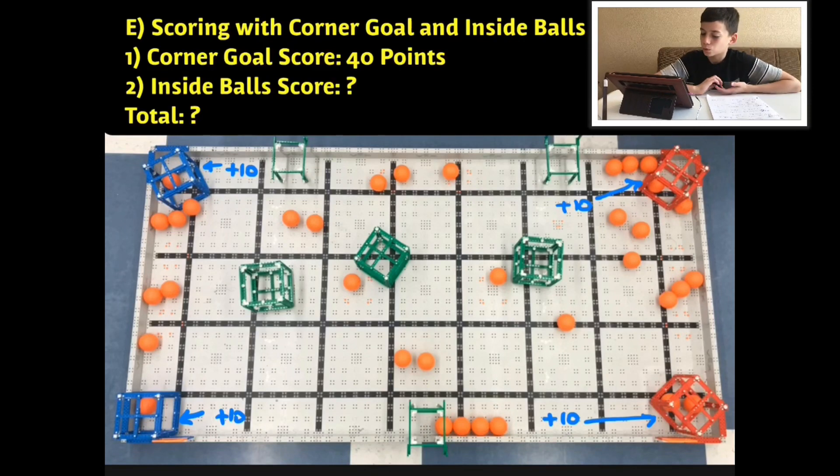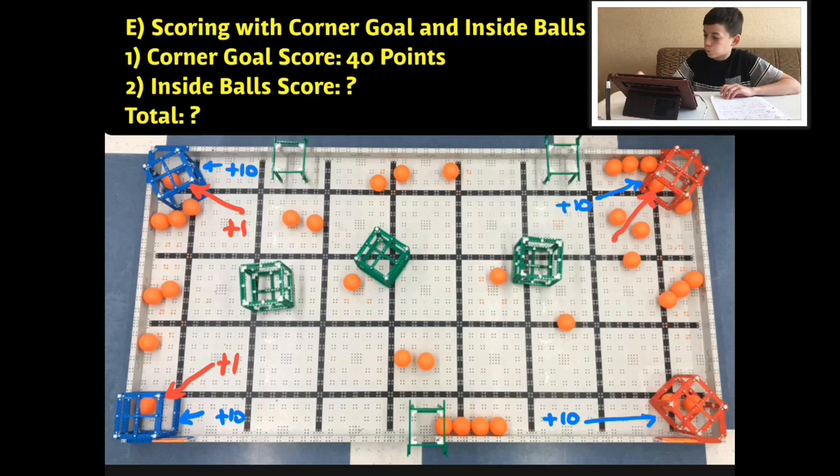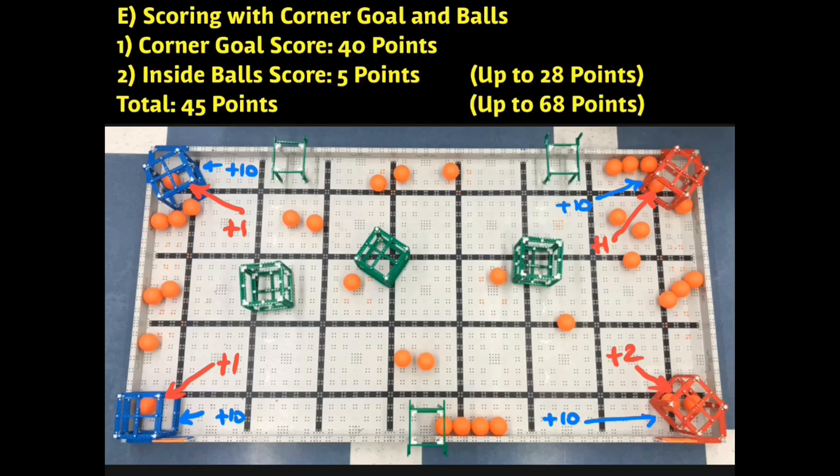Now we are going to be talking about Strategy E: a combination of cubes at goal corners and balls inside the cubes. We already have 10 points in the corner goals, and an additional one point because there's one ball inside a cube — so that's 11. Another ball inside gives 22 points. There's also one cube in the red corner goal, that's 11 points making 33, and the last one is two points plus 10 which is 12 — bringing us to 45 points shown here, and you can go up to 68 points.